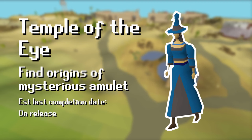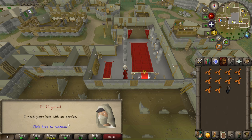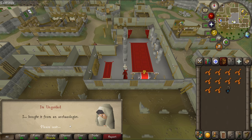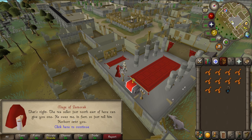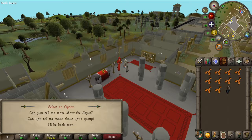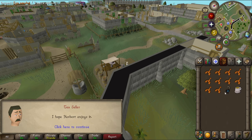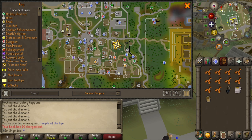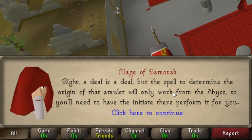We start this quest by talking to Wizard Persten in Al Kharid. She's come across a thousand-year-old amulet and would like help tracing its origins. We first need to visit the Zamorakian mage in Varrock. I need help with an amulet giving off abyssal energy - I was hoping you could help me work out where it came from. He casts a spell upon it, but first you must do something for me - bring me a bucket of water and a strong cup of tea. A strong cup of tea? Tea seller just north of here can give you one. His name is Herbert. Let's go get him a bucket of water and a cup of tea.